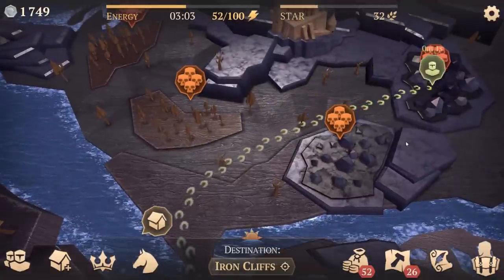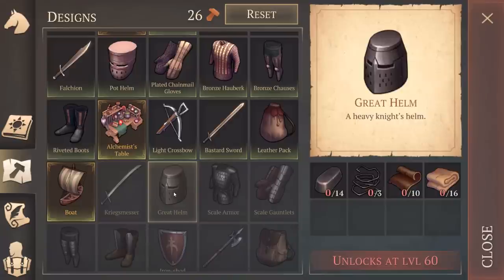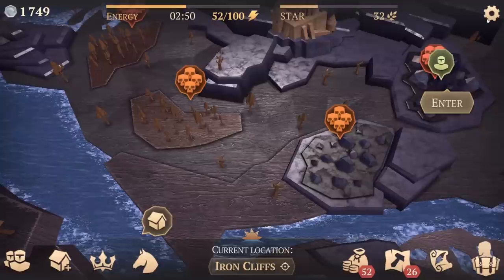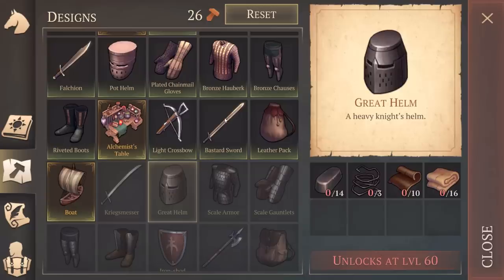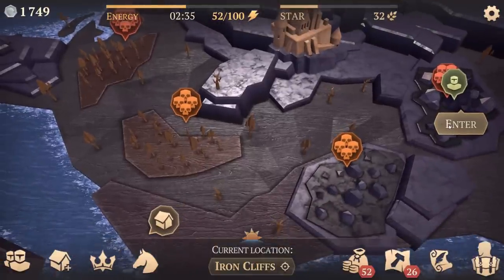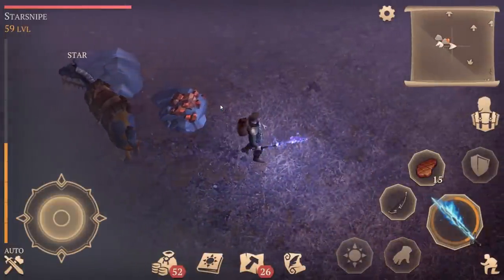We're heading to the five-skull area because this is where we can get a very valuable resource - iron. The second tier of metals is iron; copper and bronze are the first tier, but iron can be found in great abundance here. That's why we brought bronze pickaxes to hopefully harvest those. These are without a doubt the hardest zones in the entire game, but we're going in anyway. The sun has just risen.